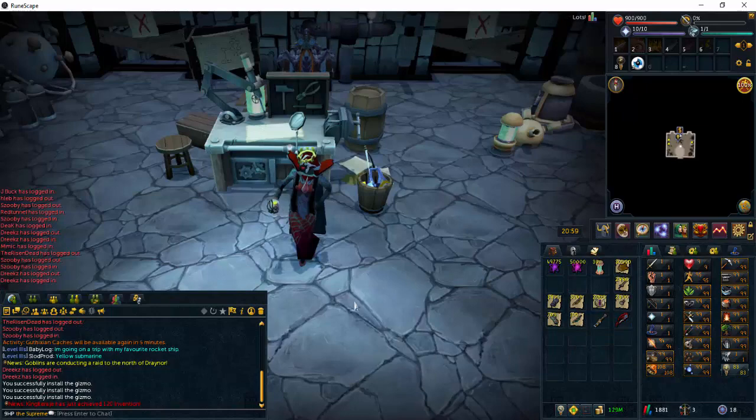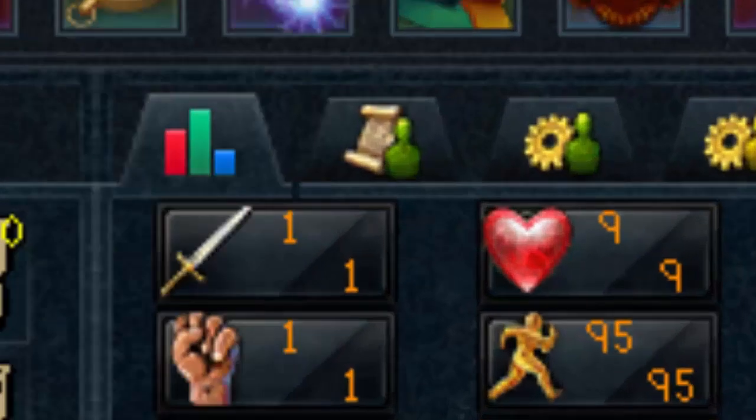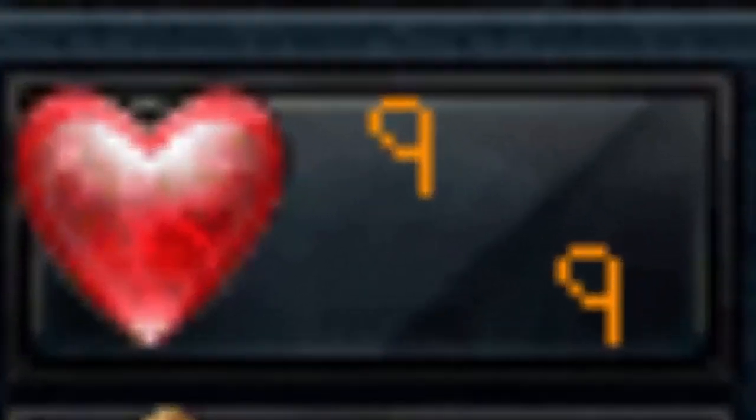As you can see, both items have their gizmos equipped, and this one still has room to add another gizmo. And that is all for my skiller guide on Invention. This is 9HP — thank you guys for watching.